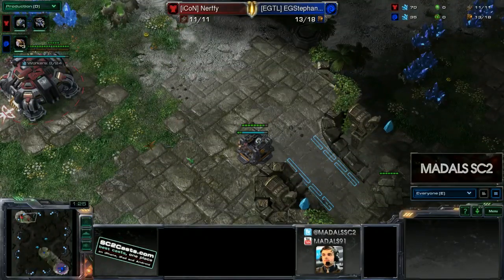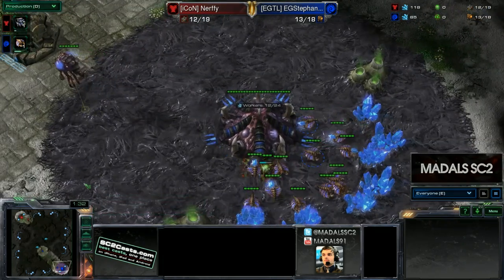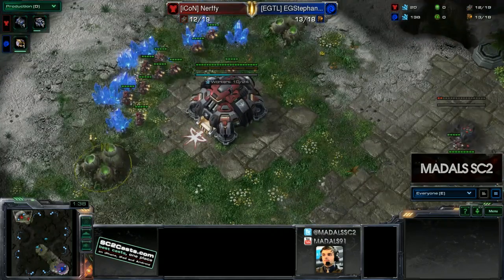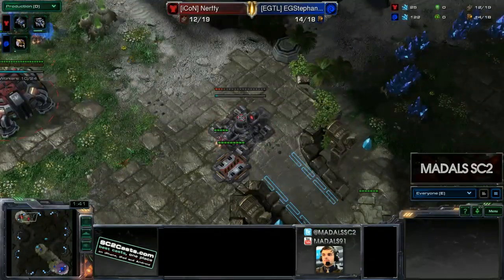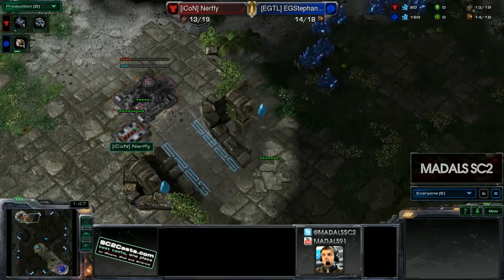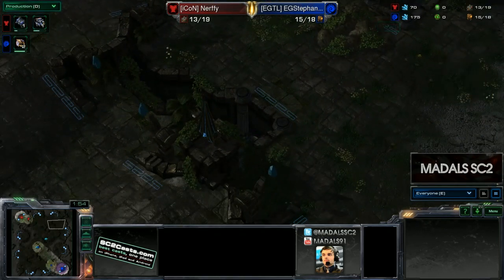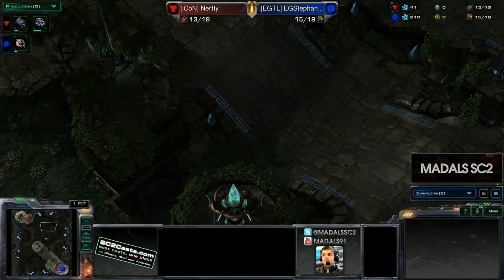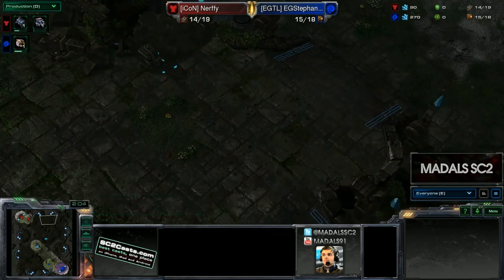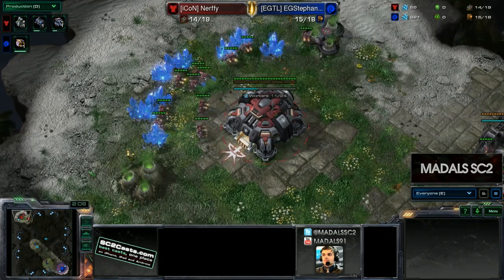In terms of strategy, we are on Belgier, so it's a fairly large map with lots of different attack paths. I saw some really interesting games — from Dignitas' Tefl, who was up against a Terran player and did some great play revolving around the Terran's third. He put Swarm Hosts down to the right of the third and in multiple attack paths, creating three ways for locusts to come in and negate the effect of siege tanks.